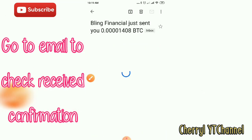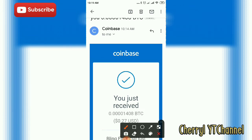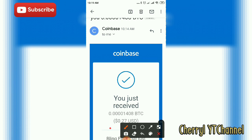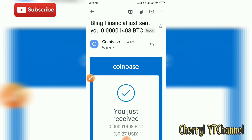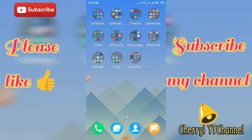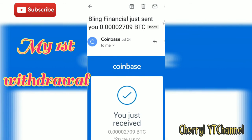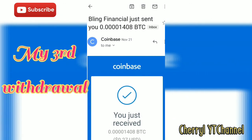We will go to Gmail to check if they sent a confirmation email. Coinbase and Bling Financial sent the email — we already received it, confirming the third withdrawal. I hope you enjoy this tutorial video and I will update you later about my fourth withdrawal and how to play Bitcoin Pop. Please like, share, subscribe, and click the notification bell for upcoming videos. Thank you and have a nice day!